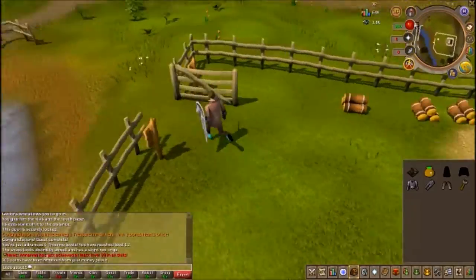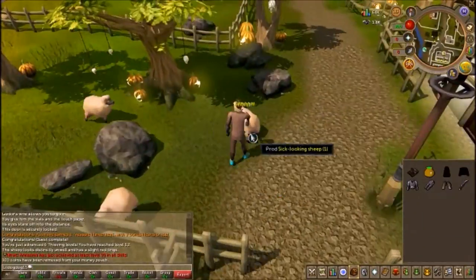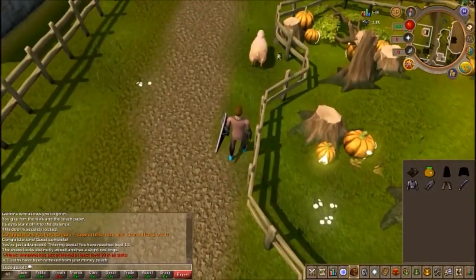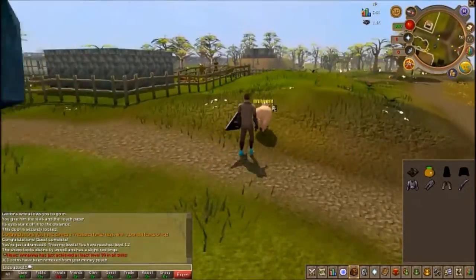Go back out, and you're going to want to wield the cattle prod. If you don't, you'll get a message in your chat box saying you don't want to hurt them — you just want to prod them. You only have to get one of each type of sheep; you don't have to do all of them.